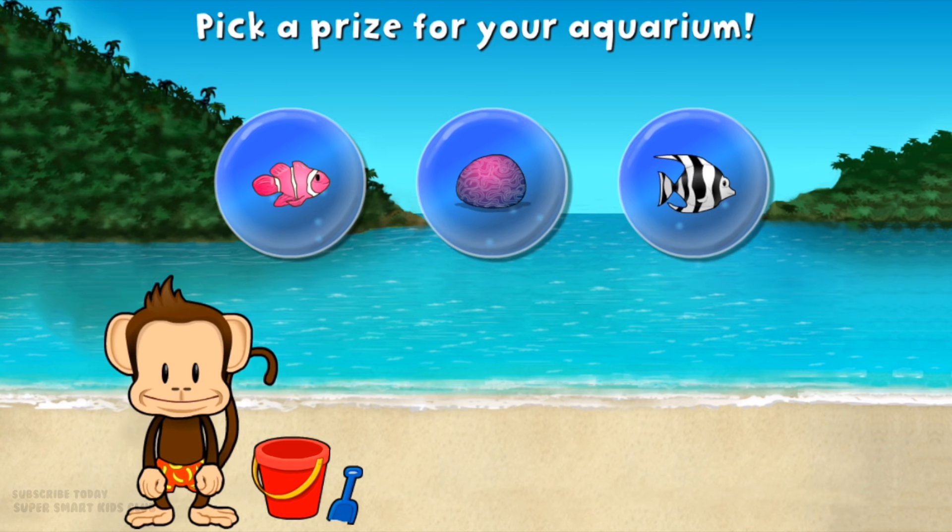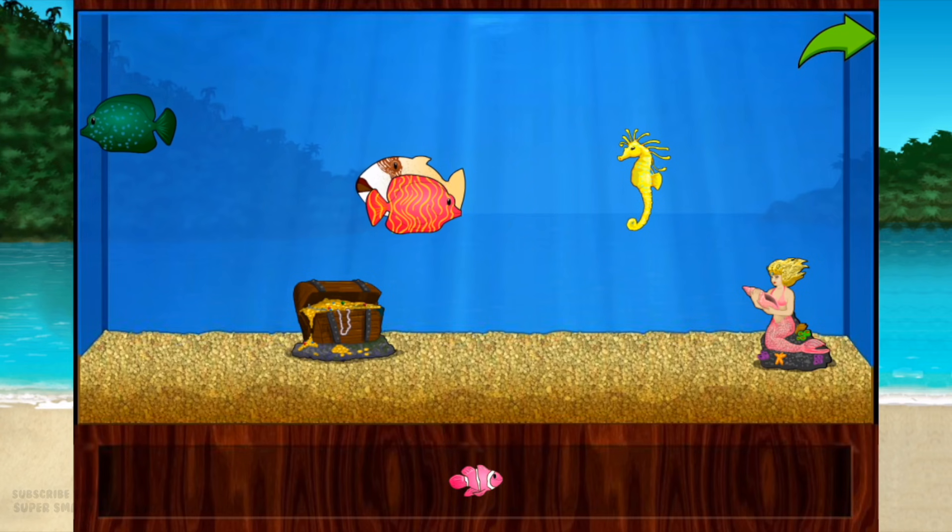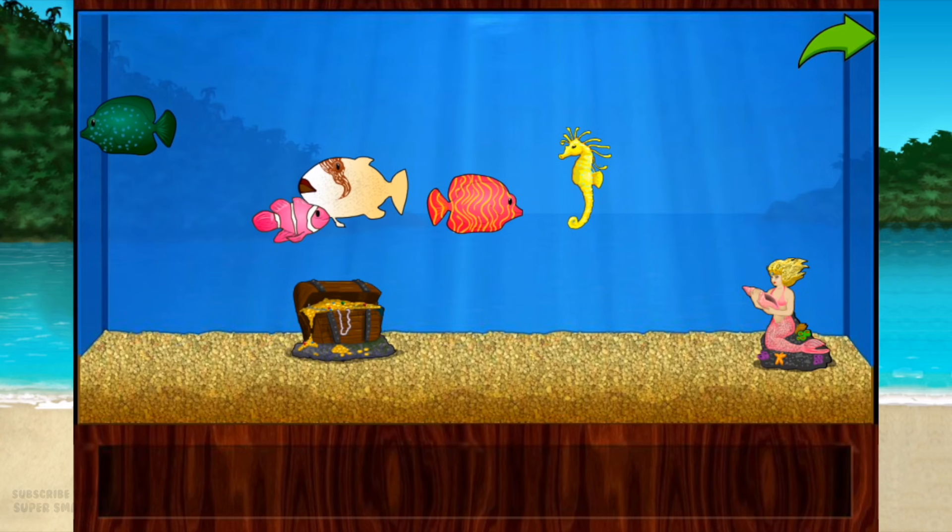You won a prize! Add things to your aquarium by dragging it from the tray. Touch the arrow to get back to the beach.